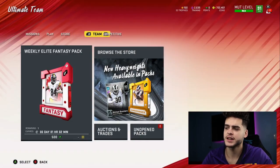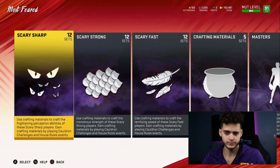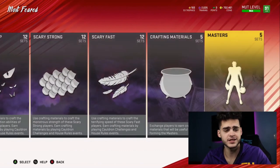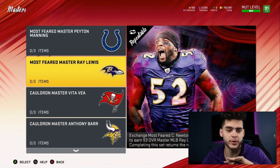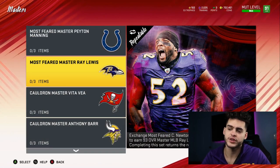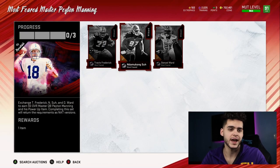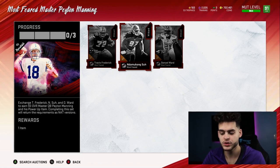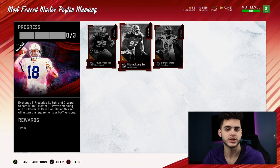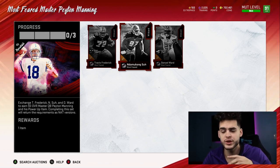Next thing I can't stress enough: for no money spent players, the master sets are some of the best sets Madden introduces. I use them because I'm borderline no money spent myself. These master sets come out with almost every promo - Thanksgiving is going to have them, Christmas is going to have them, and many more. The reason these sets are beautiful is because you get three NAT cards back.